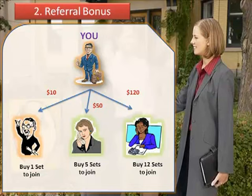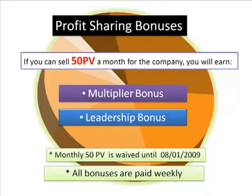There's also a profit-sharing bonus, but with this profit-sharing bonus there are some stipulations, because you're going to get a lot more money if you do these bonuses. If you can sell at least 50 PV — or one set a month — for the company, you will earn the multiplayer bonus and the leadership bonus. And believe me, these are the bonuses that you want.